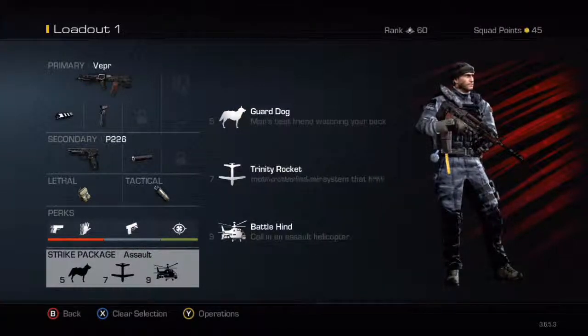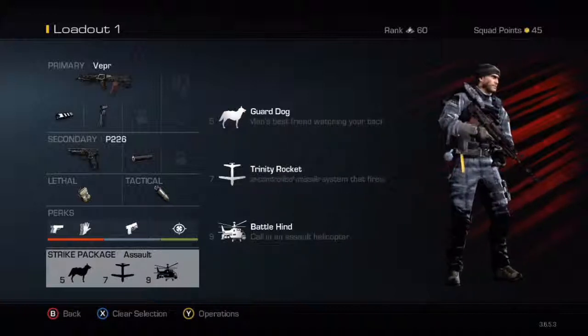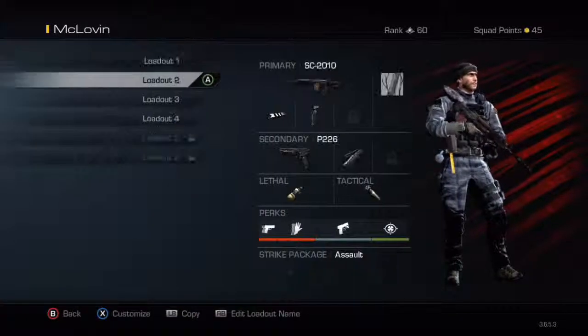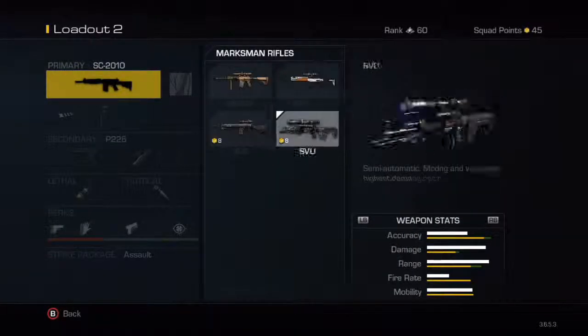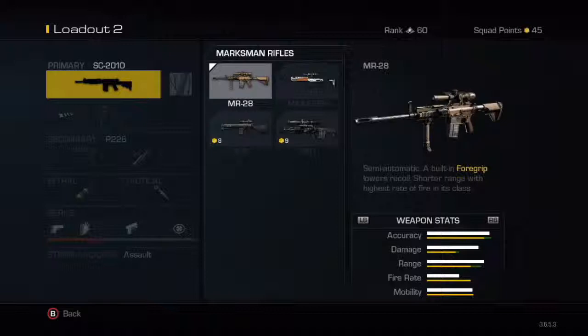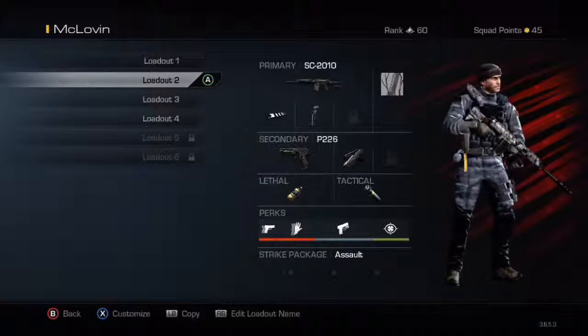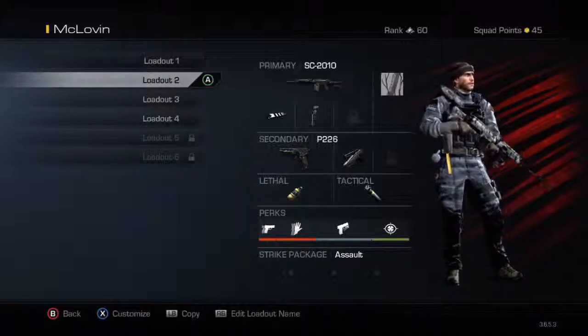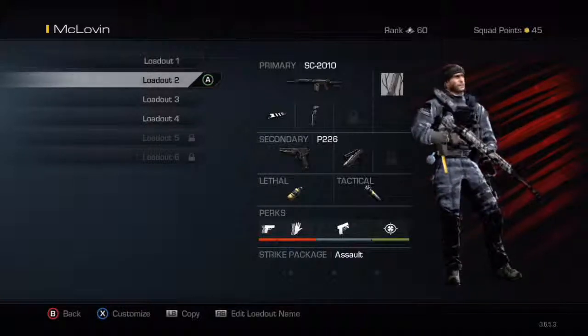So that's the weapon loadout class for the Vepa submachine gun. There's obviously going to be more of these videos — I'm probably going to do a video on the marksman rifles next. Guys, leave a like, drop a comment, and subscribe for more Call of Duty or GTA 5 content. There's probably going to be more GTA content coming soon. See you next video, peace, bye.